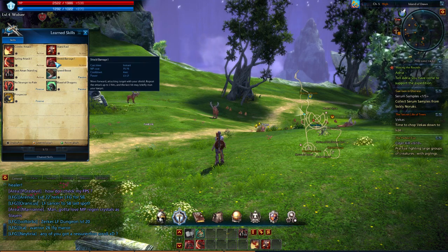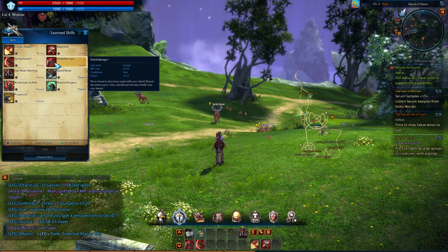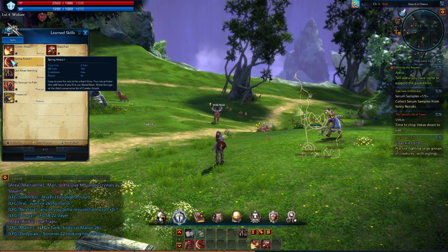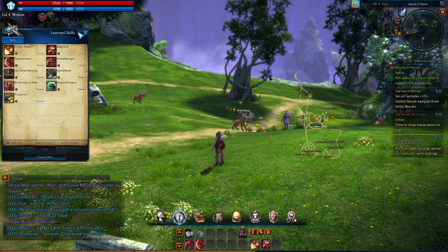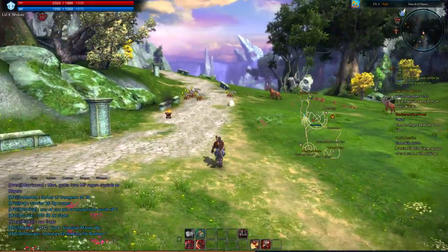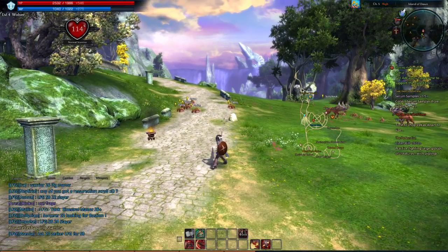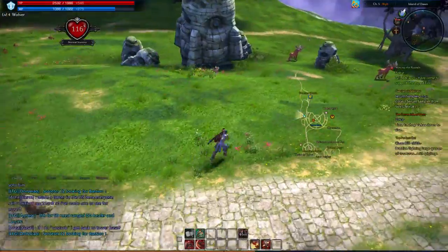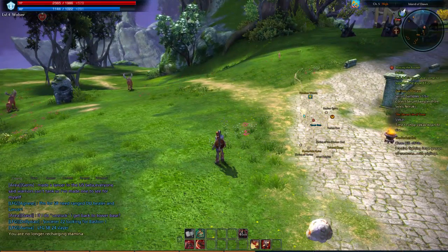At level two you get Shield Barrage, which has a chance of stunning - though it doesn't happen too often in my experience, probably because I kill things too fast. There's also Spring Attack, which increases your burst damage as a tank. I assume it's great for getting initial aggro. It doesn't actually have a jump mechanic behind it, which I found disappointing, because it says you leap to your foe - but that's it. However, if you use it after your auto attacks connect, you can use Spring Attack instantly, causing a lot of burst damage, and Shield Barrage can follow with a stun chance.